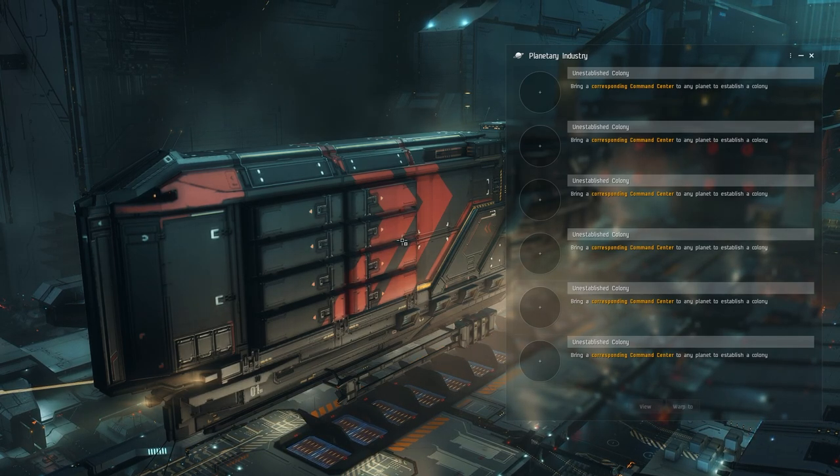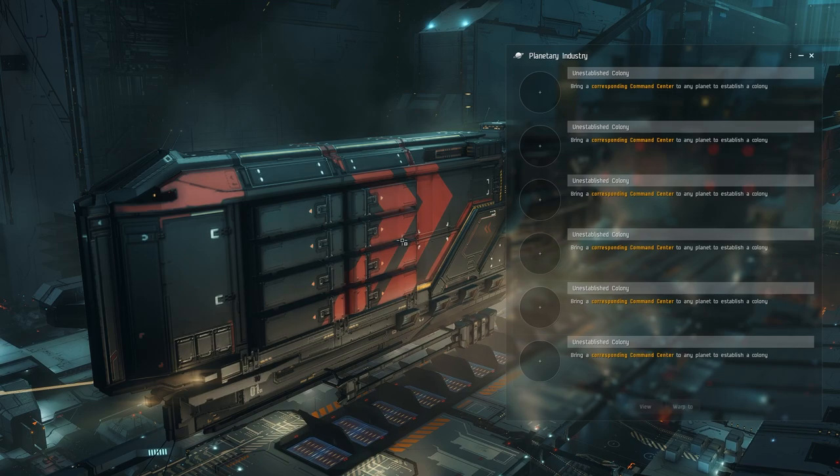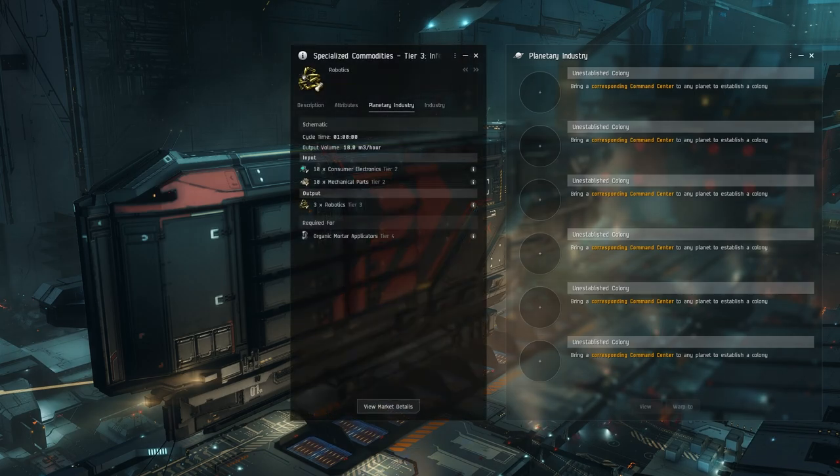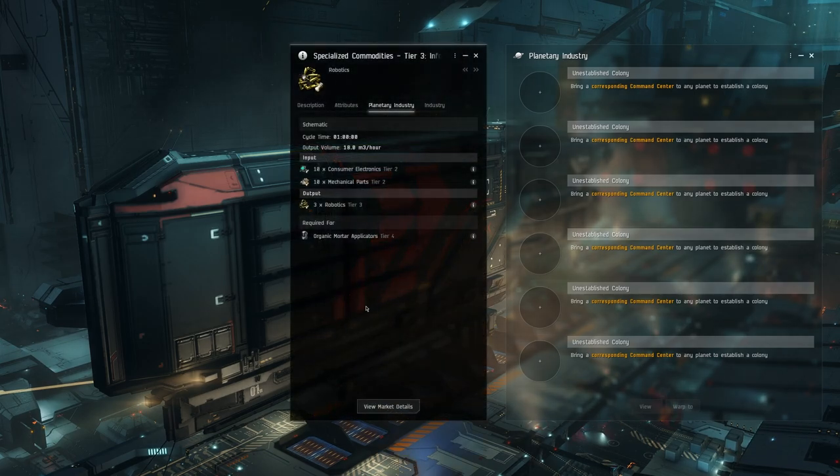Robotics is super easy. It's going to take four P1 and then you're going to convert that into two different P2s. And then those P2s will end up making robotics, which is considered a P3. Before we get started, let's go ahead and go over the chain we need to go through for robotics.